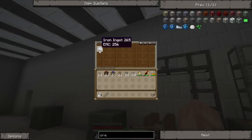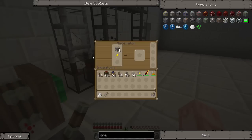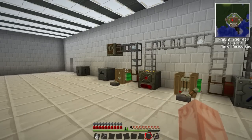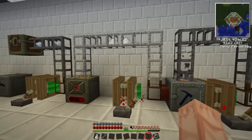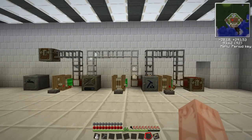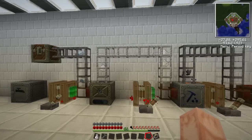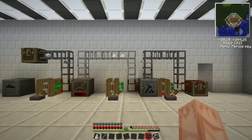Here we have our iron ore still being processed in the macerator. Obviously this would be the first thing you put an overclocker on. Remember that overclocking requires extra energy, so make sure you have enough energy for your machines. That's it for now, I hope you guys enjoyed. I'll be making other videos — not sure if I want to make them daily or every other day. Any suggestions from you guys on what I should do next are welcome.